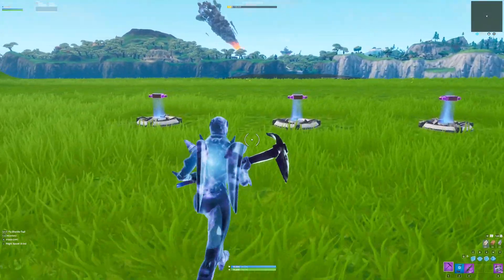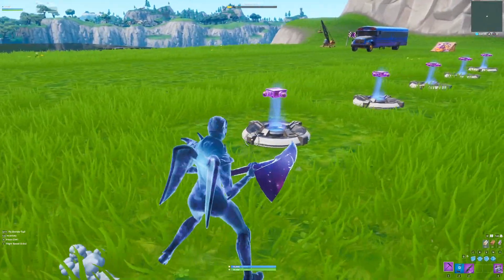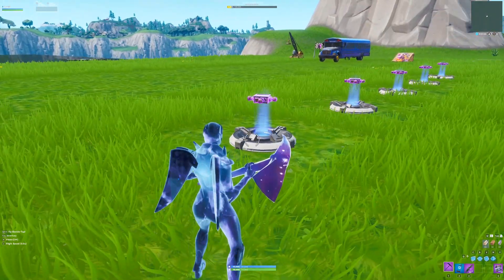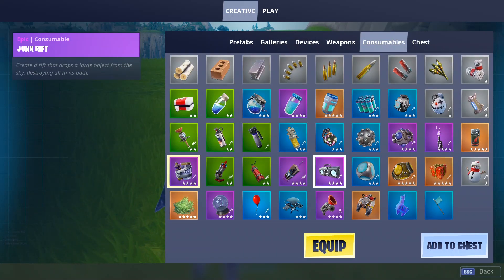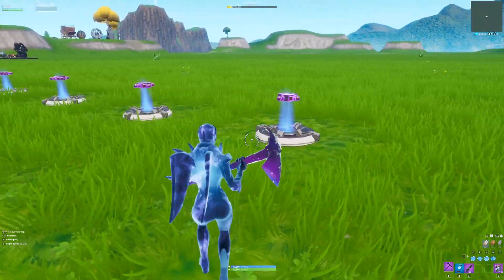So as you guys probably know, they added the zapper traps today and unfortunately Epic Games have already removed them from the game. They are going to be back soon hopefully, but there is a bug so they had to remove them. However, you can actually get them in creative if you do a glitch. You're going to see they're not in the consumables gallery anymore and they're not even in devices. Thanks to Scarlet, he's made a map with them, so I'm going to show you how you can get them right now.